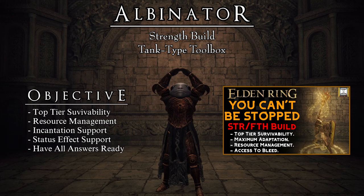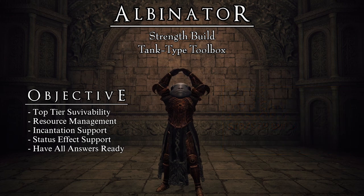By combining the high survivability of a tank-type character with resource management, we are able to achieve a beast that will simply refuse to die. We are talking about a character that takes advantage of every single mechanic that Elden Ring gives to the players: damage, HP, defenses, incantations, status effects, critical hits, stance breaks, self-healing, and consumable support — all of it to increase the chances of success against enemies and bosses we have never faced before. This build rewards the player that thinks. This build rewards the player that is ready.